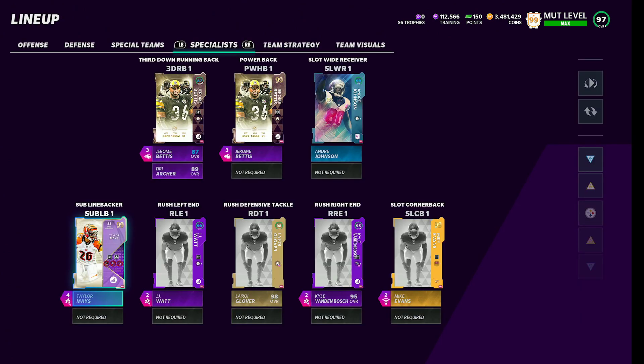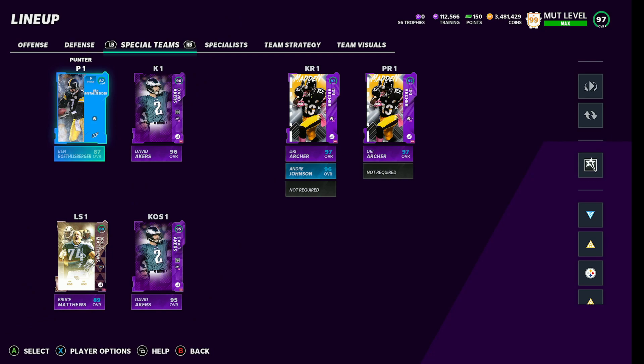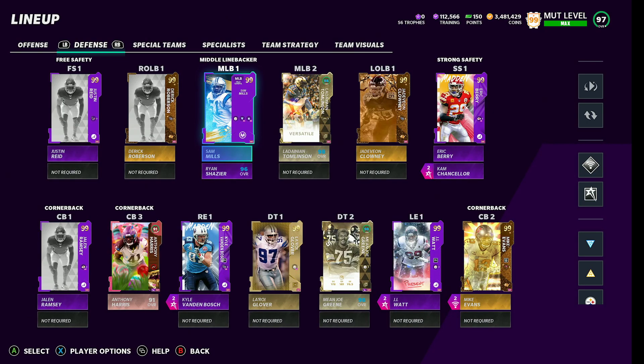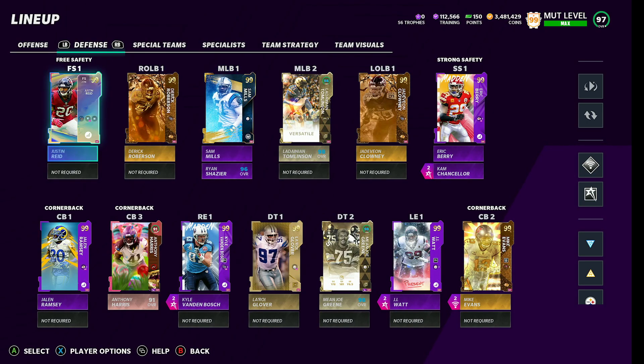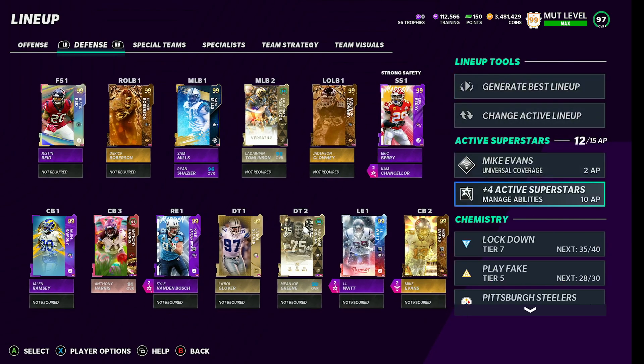We're going to go over the team though. Taylor Mays is a gold 99 at sub linebacker, but the others are all 98 overalls, which kind of does suck. But we're going over the team right now, we'll maybe make some upgrades. As of right now, this is what it's looking like — I'll show you guys the defense first.